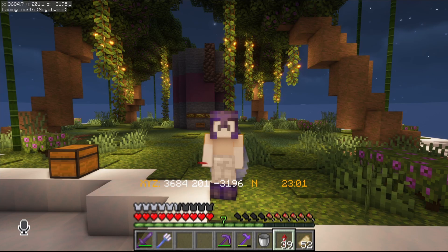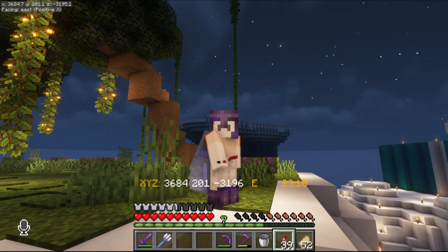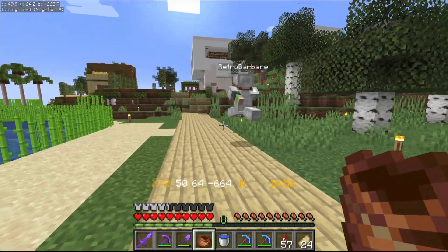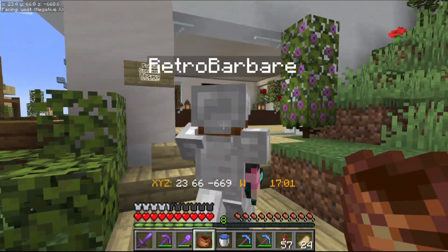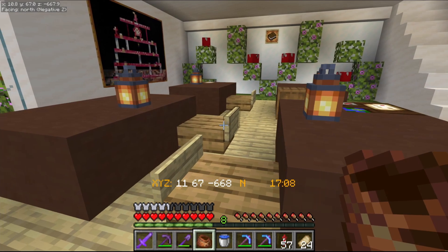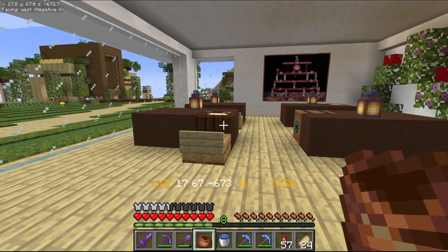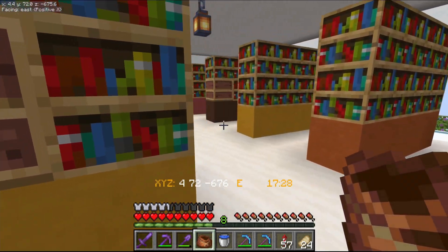There's one more thing we need to fit into this episode before we end it: some changes that have happened to the spawn town. Come in — hello, Retro! Retro told me to come over to the comment library for a surprise. Enjoy the new comment library interior — chairs and everything. What's upstairs? Oh wow, okay — that's much better than me putting six bookshelves on the ground as a table.